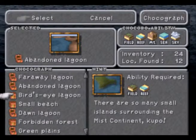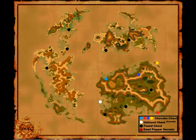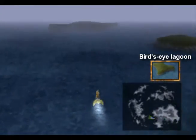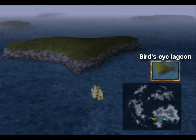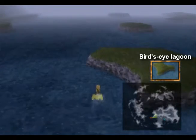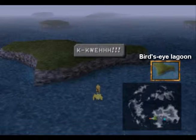Next is Bird's Eye Lagoon. There are so many small islands surrounding the Mist Continent — it's almost directly west of the Chocobo Forest. Should be this island right here. There we go.